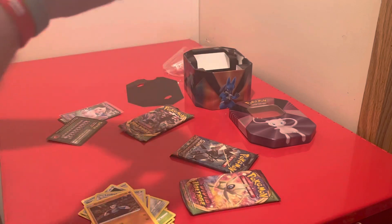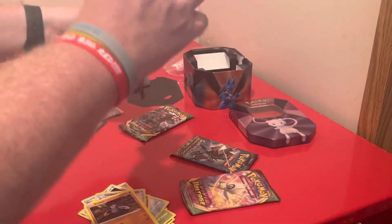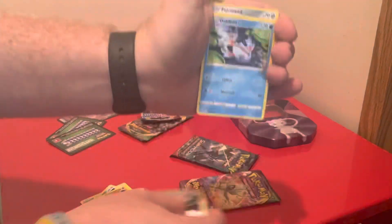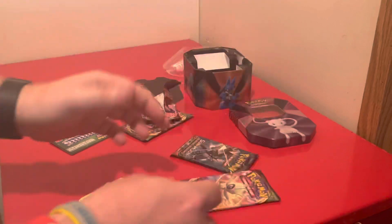Jump into the pack — really weird feeling, but it's just a Sword and Shield base set pack. So we'll go one, two, three, four. Got Fighting Energy, Heatmor, Deerling, Paras, Parasect, Diglett, Chinchow, Snorunt. Got a Gliscor and a Lanturn.